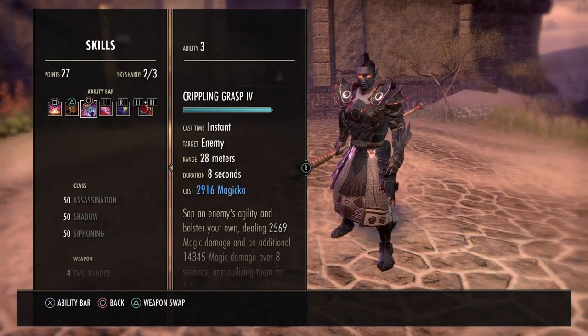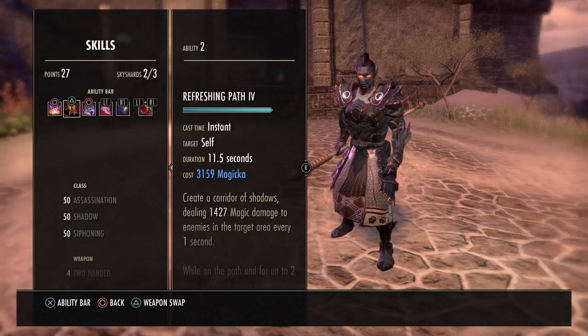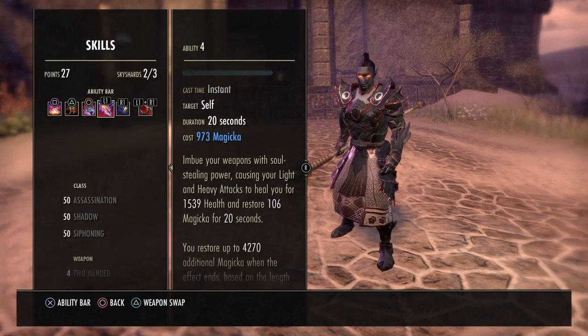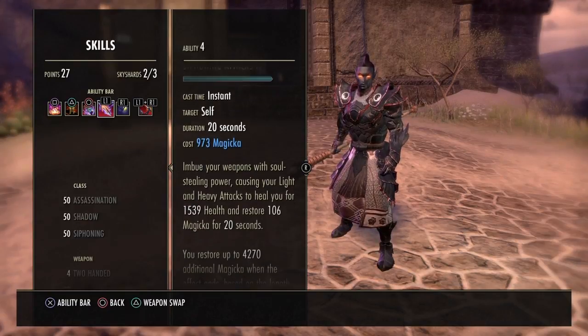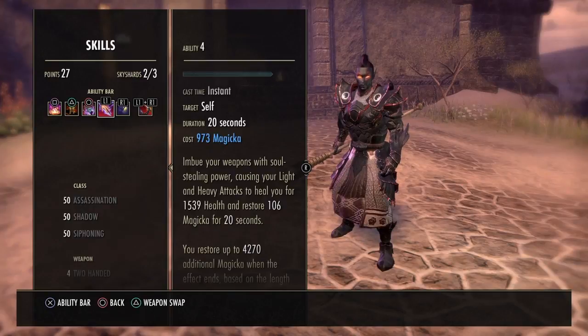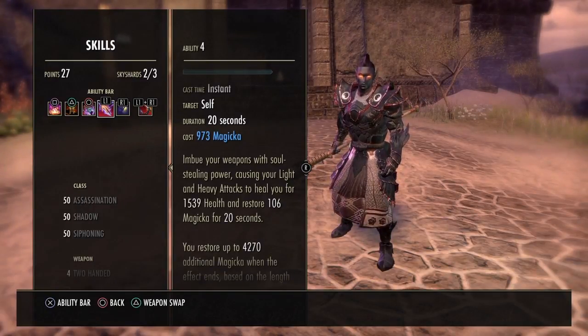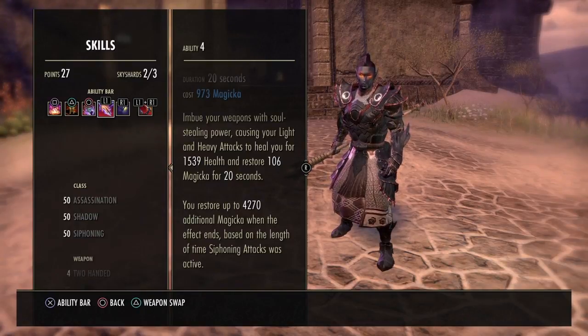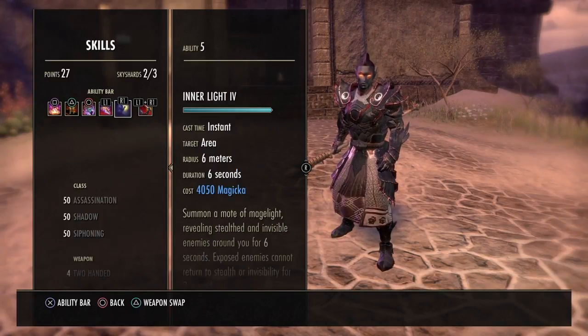Other than Crippling Grasp on bosses, I just use Blockade and Refreshing Path and spam Swallow Soul with light weaving. Siphoning Attacks is our main source of sustain — your light and heavy attacks heal you for 1539 and restore 106 magicka for 20 seconds. If you let the duration run its full length, you restore 4270 magicka, which is why we don't need as much magicka recovery. Inner Light is double-slotted on the back bar to keep max magicka consistent on both bars.